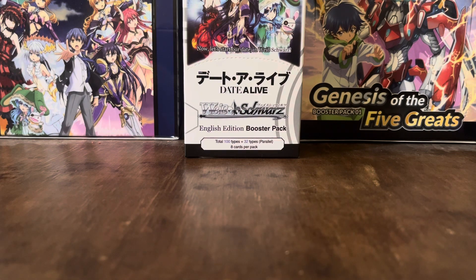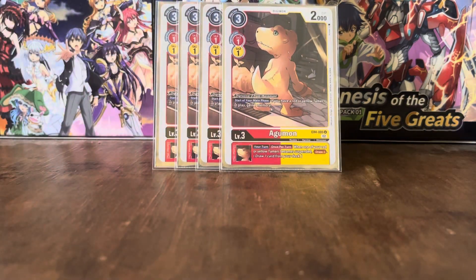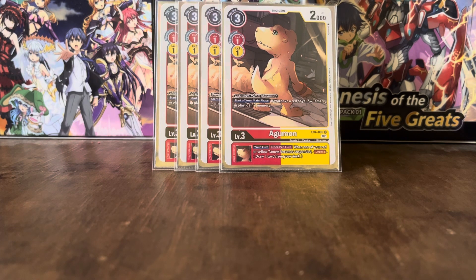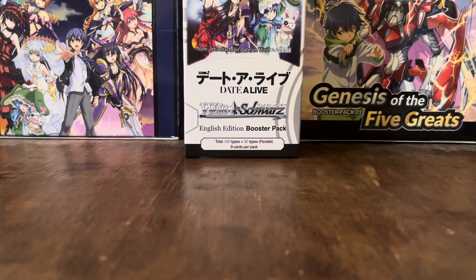We've got another Agamon from EX4. This can Digivolve for 0 on top of any Coromon. It has the effect: start of your main phase — if you have a Red or Yellow Tamer in play, you gain 1 memory. And it has the Inheritable effect: your turn, once per turn, when one of your Yellow or Red Tamers becomes suspended, you draw 1 card. Yeah, that's pretty good — a lot of ways to draw cards.